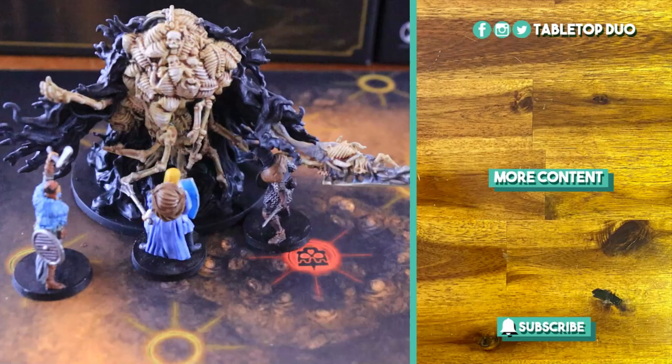Once you get to the last campaign encounter, you will fight Gravelord Needle. The setup is done the same way, but when fighting the main boss, you use the two boss tiles. Models can move freely between tiles as if they were a single large tile. When the party defeats Needle, they win the game. And that's how you play Dark Souls Tomb of Giants Core Set. If you're enjoying the Dark Souls board game, check these other videos. Thanks for watching, and see you next time!